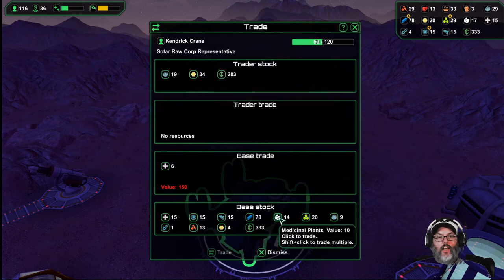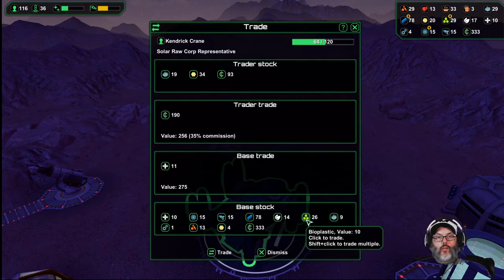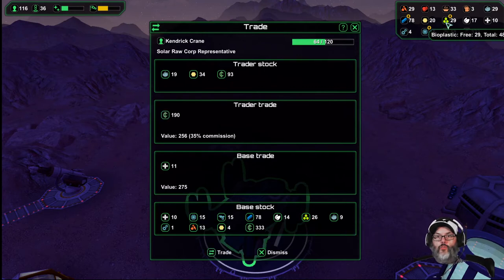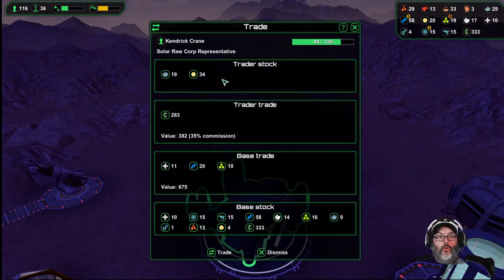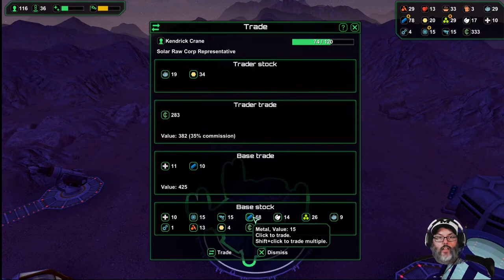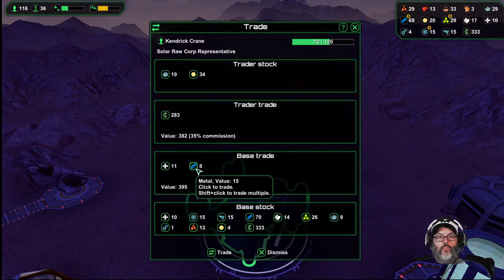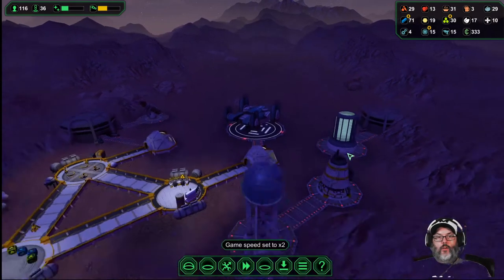We've got a lot of these so let's sell that. How many of those are free? I don't really want to sell those. All right, let's sell 10 of those — 382. That'll be a good chunk of money.